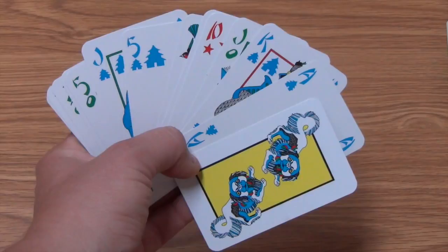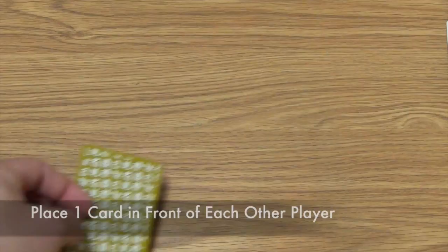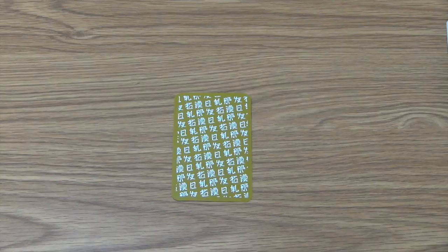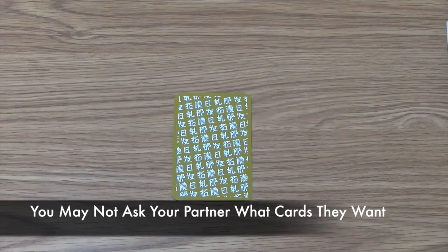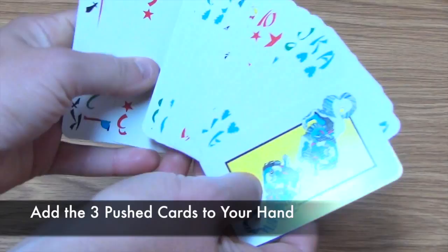After all players have gained their 14 cards, each player will look at their cards and choose one card to push to each other player in the game. To push a card, they will remove it from their hand and place it face down in front of another player. Most likely, they will push cards they don't want to their two opponents and a more desirable card to their partner. They may not ask their partner anything to hint at what cards they should pass. After each player has pushed one card to each other player, each player will have three cards face down in front of them and will add all three to their hand.